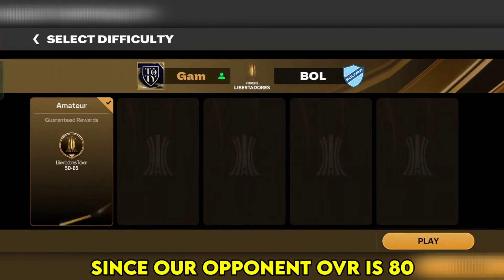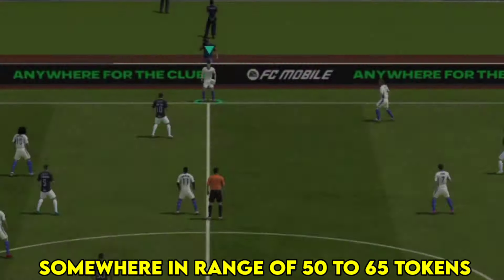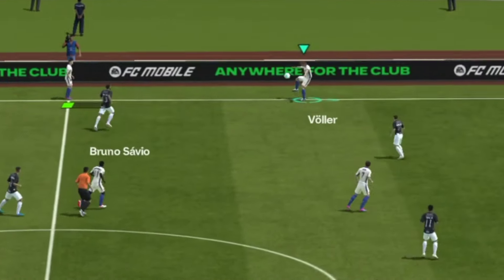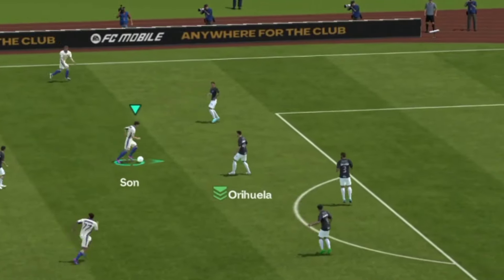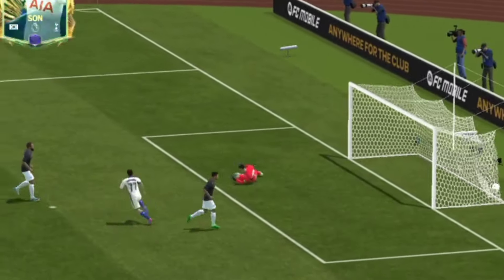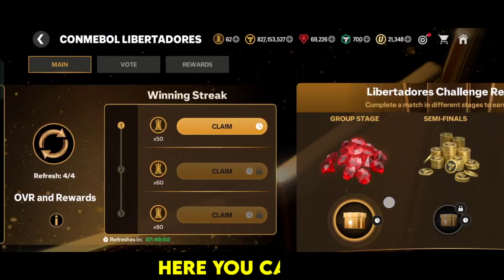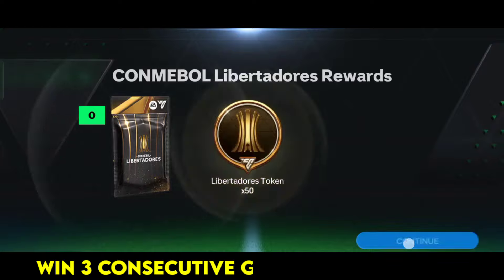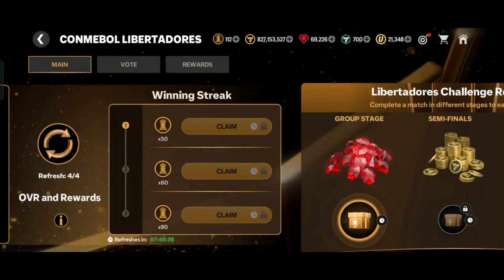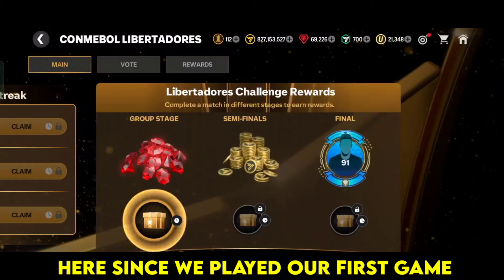Let's play our first game. Since our opponent OVR is 80, we would get Libertadores tokens somewhere in the range of 50 to 65 tokens. So here I got 62 tokens. You can get an extra 190 tokens if you win 3 consecutive games on a daily basis. We unlocked the first milestone reward here since we played our first game.